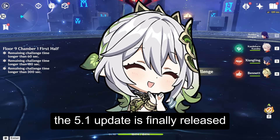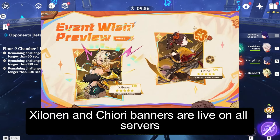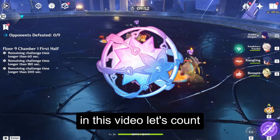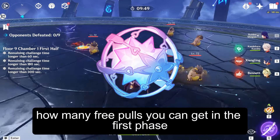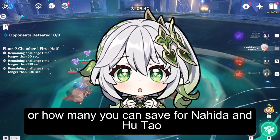The 5.1 update is finally released, which means Xylonen and Chiori banners are live on all servers. Share your pulling results in the comments. In this video, let's count how many free pulls you can get in the first phase for Xylonen and Chiori, or how many you can save for Nahida and Hu Tao.